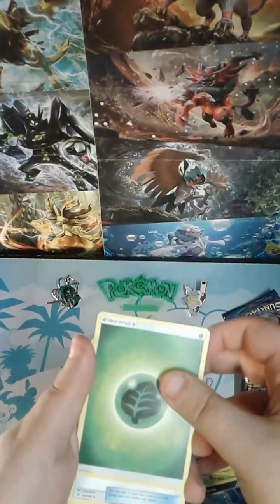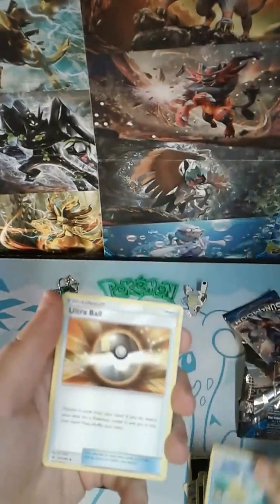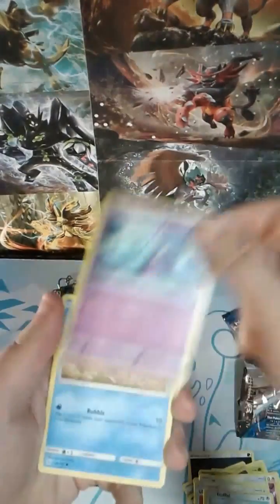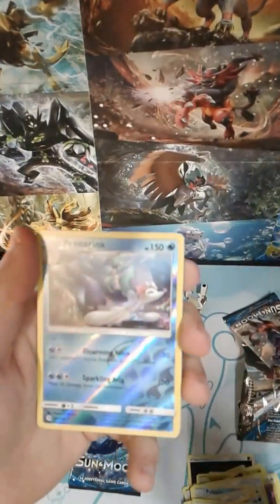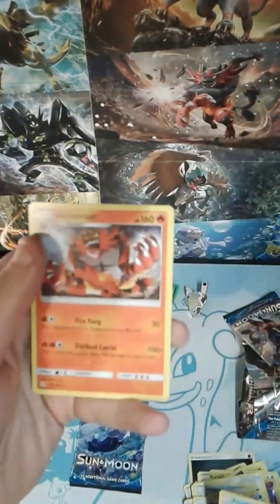This time starting off with a Grass Energy, Timer Ball, Pelipper, Ultra Ball, Stufful, Marini, Dewpider, Bonsweet, Lilipup, Primarina, another Reverse Holo Rare, and an Incineroar as our rare.